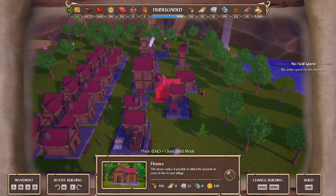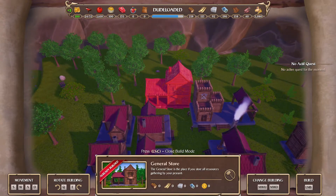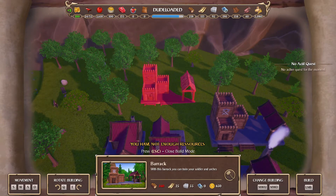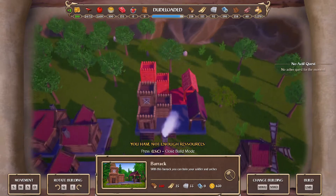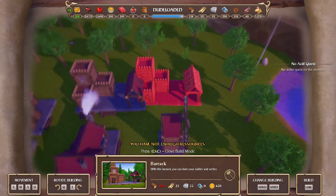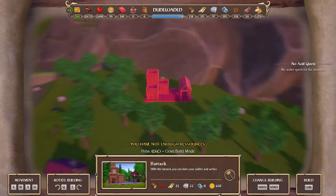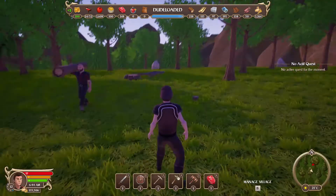Definitely want some more barracks though. I think I could probably stick one behind the other — just do three: bub bub bub. We have 24 troops here. Do we want more? Don't need loads. Put in a couple around the back. We'll see how it goes.